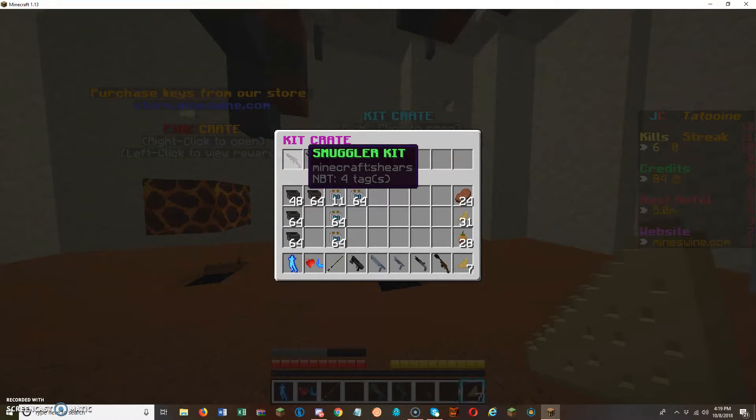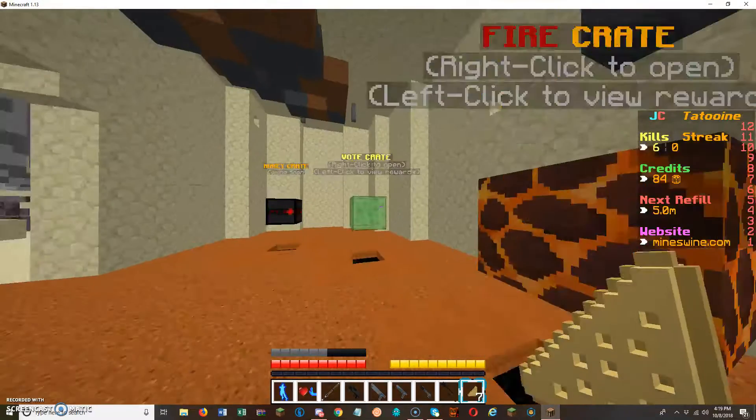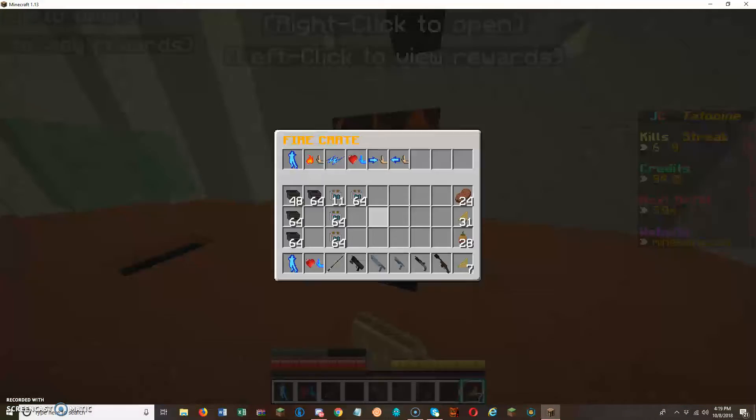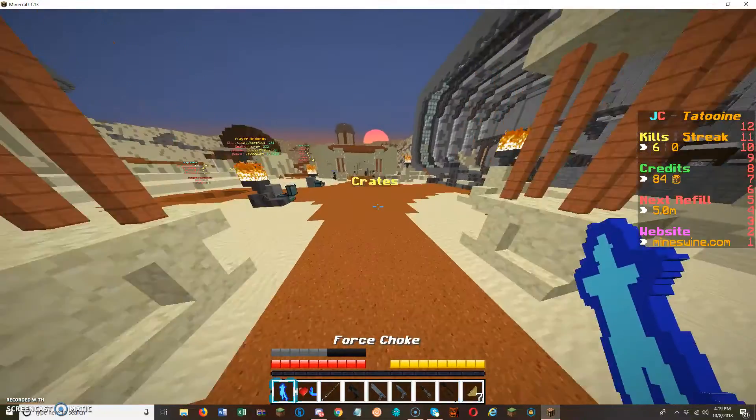You've got kit crate, smuggler, commando, Jedi, Sith, Warwick's Men, vote crate — you can get all sorts of stuff. Then the fire crate has all the Force stuff, and you do not lose the Force on death.